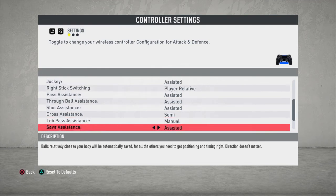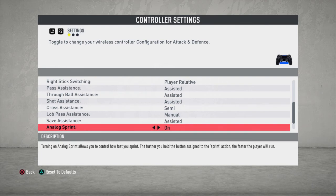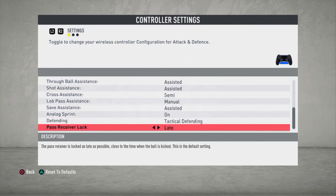For save assistance, I always went assisted and never messed with that option. Going to analog sprint, I always kept it on and I'll keep it on this year too, because whenever you can get that extra possibility to make a run when you're open, you should take it. For defending, as we know online is only allowed tactical defending, so if you're new to FIFA you just have to adjust to this defending and do almost everything yourself.